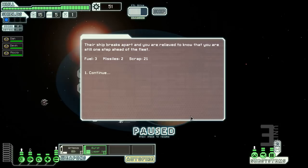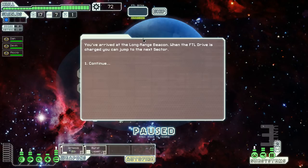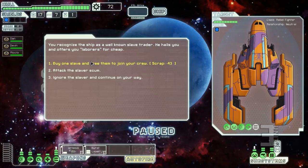You can have a systems repair drone that automatically drives around fixing things when they get hit. We encounter a slaver ship — we can buy a slave for scrap, attack the slaver, or ignore them. If you attack and get close to beating them they'll bargain and give you a slave for free, but if you offer to buy you get to pick. All alien races have different benefits — the Mantis are great fighters but have no benefit to ship systems.